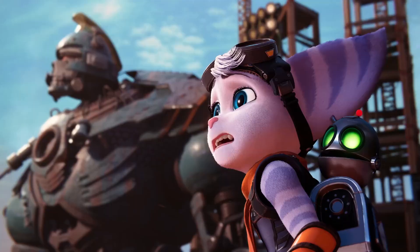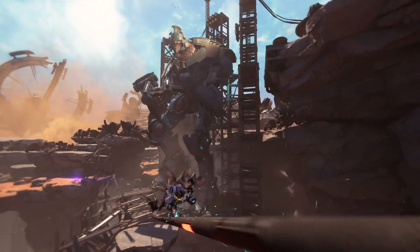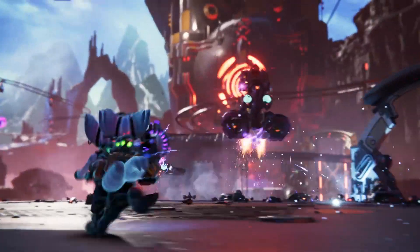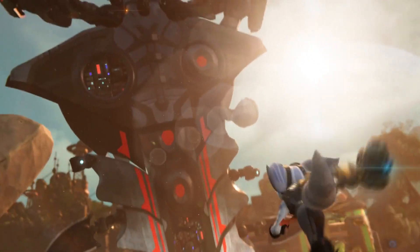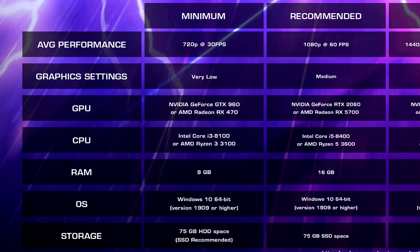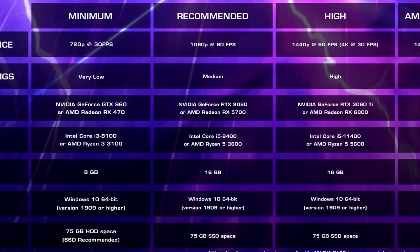Returnal had some issues here and there, but titles like Spider-Man and God of War have been really good. For Rift Apart, minimum specs are 720p at 30fps on very low settings: GTX 960 or RX 470, i3-8100 or Ryzen 3 3100, 8GB of RAM. Recommended is 1080p at 60fps on medium settings — I love how Sony goes in-depth and specifies the resolution and frame rate target. That's why we need more tiers of system requirements. Recommended GPU is RTX 2060 or RX 5700, CPU is Intel Core i5-8400 or Ryzen 5 3600, 16GB of RAM, and Windows 10 for both tiers.